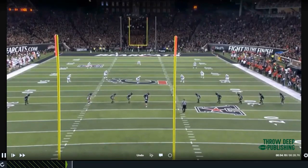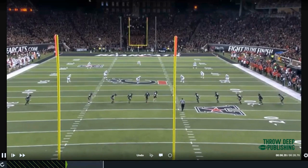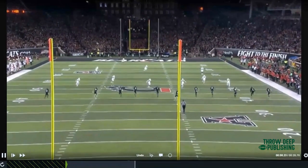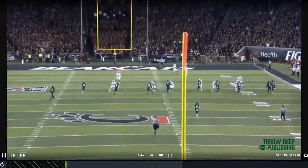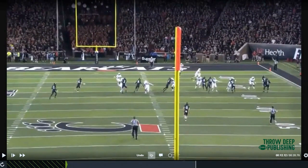Flipping over to Cincinnati here. Ball on the left hash as we see it. They're going to be a deep left kick team — we have our field to the field and our boundary to the boundary. We want to drop with no key at all and get head up to our guys. At the very last minute we inch to our leverage, so right there we should have a hat for a hat.